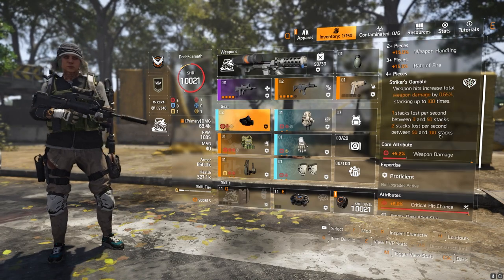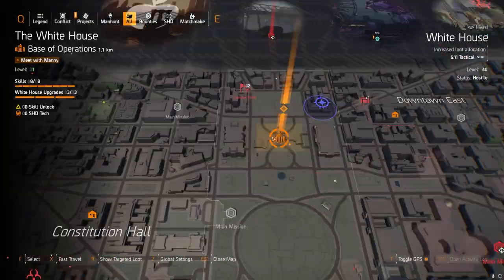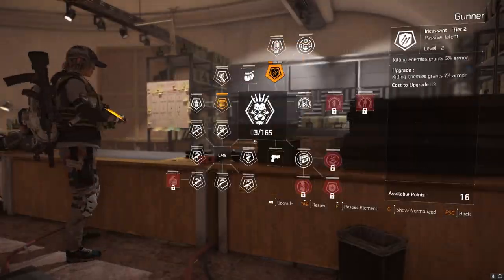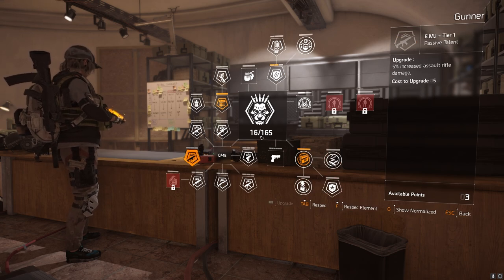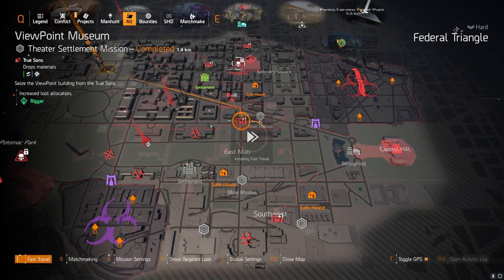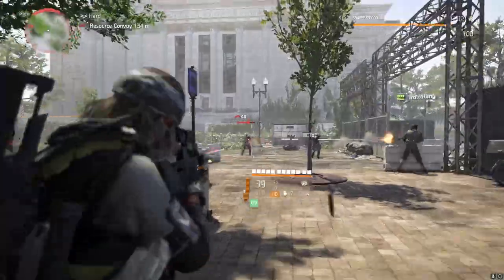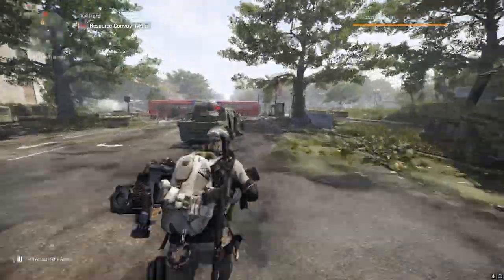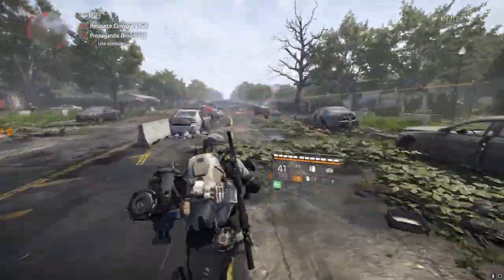Before we delve too far into this, there are two confessions I must make. One: the Cheska chest I'm running is from another build on another character. It is maxed out, so I'm not using a mod in it. It is a maxed out full red Cheska chest with Obliterate, simply because Cheska is currently not dropping on the map, but Strikers is. I am not using a mod in that chest, which will hopefully offset some of the DPS you may or may not see.